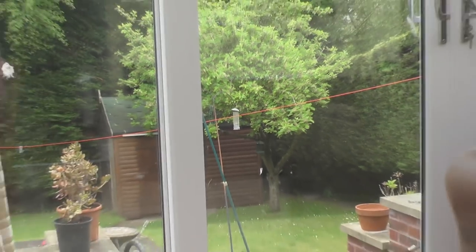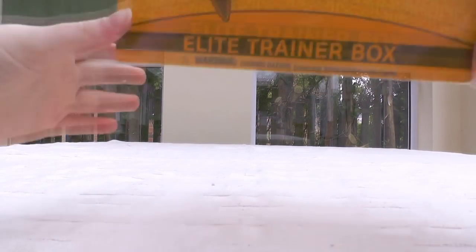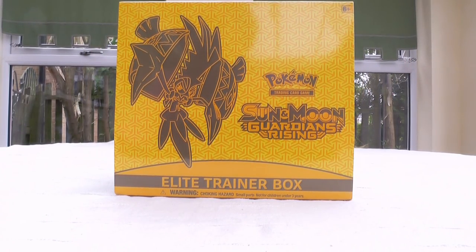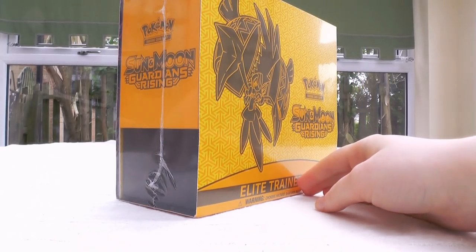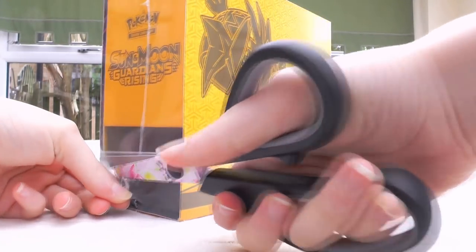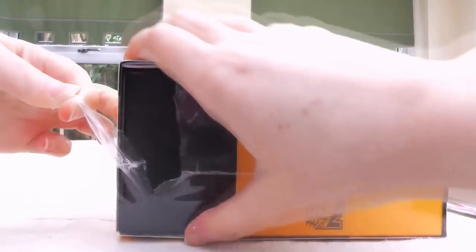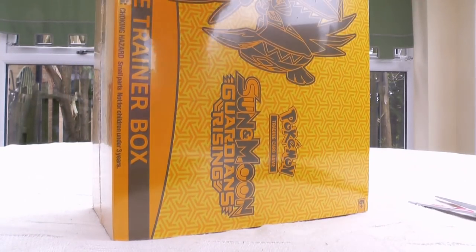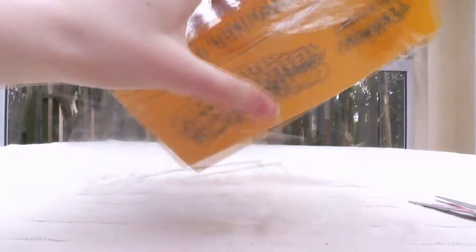Well, the sun's gone away and the rain has returned, but out of the UK's miserable weather we do have something pretty exciting — this! This thing finally came out. If you don't already know, this is of course the brand new Sun and Moon Guardians Rising Elite Trainer Box, but the UK had a little bit of hassle with this and it wasn't released until Thursday this week, which was pretty crazy. I think it was delayed for the whole of the UK. While I get the plastic wrap off, I'll tell you a little bit more about this.